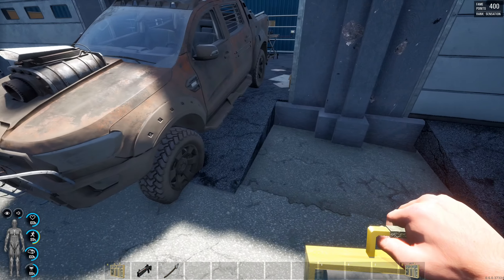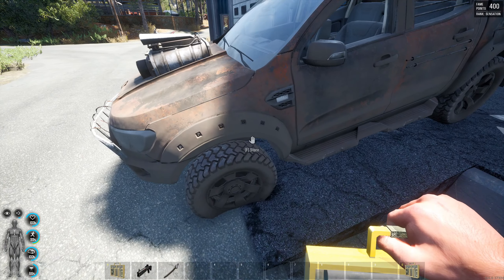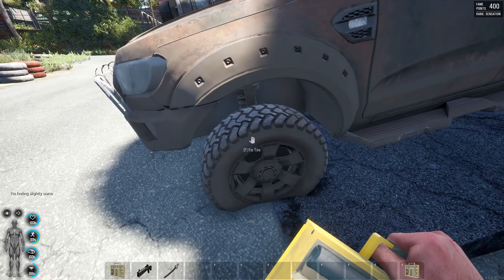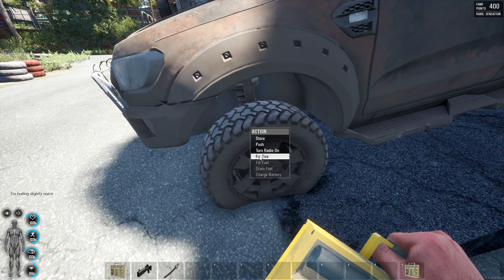Now I'm going to show you the tire repair kit. I've got it in my hand and I'm going to hover over the tire — there we go — hold F and fix tire.